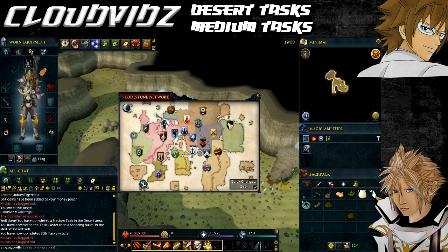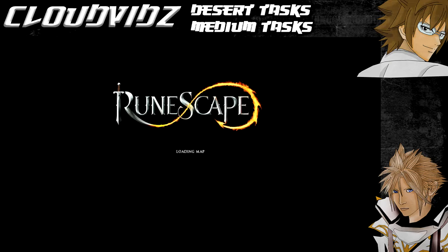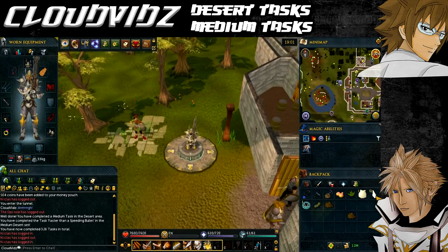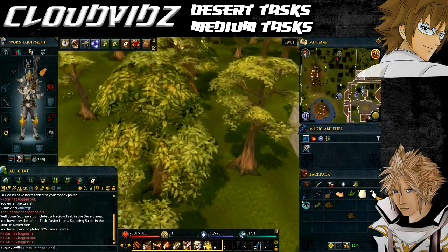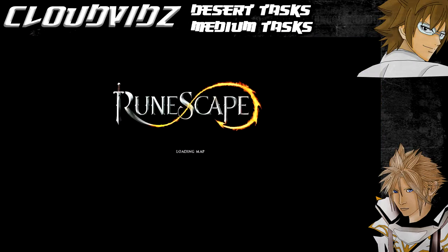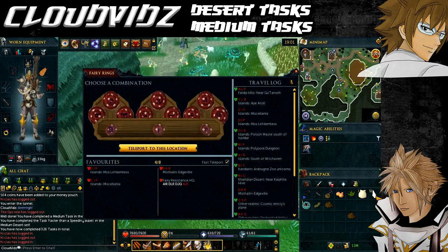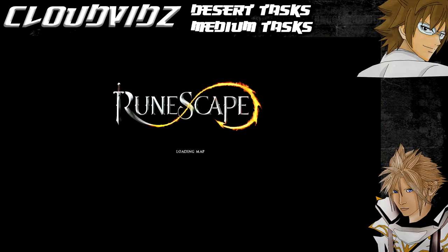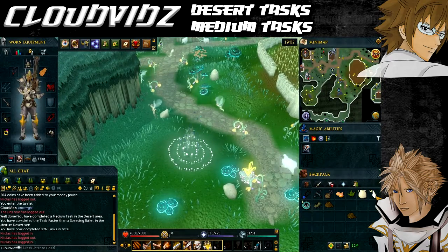The next task is 'Away with the Calphite' — travel to the fairy ring near the Kalphite Lair. Head to the fairy ring at Zanaris. The quickest way is to travel to the Yanille lodestone, which is a short walk from a fairy ring, then use it to get to Zanaris. Once at the Zanaris fairy ring, punch in the code BIQ to travel to the fairy ring near the Kalphite Lair, and the task will be complete.